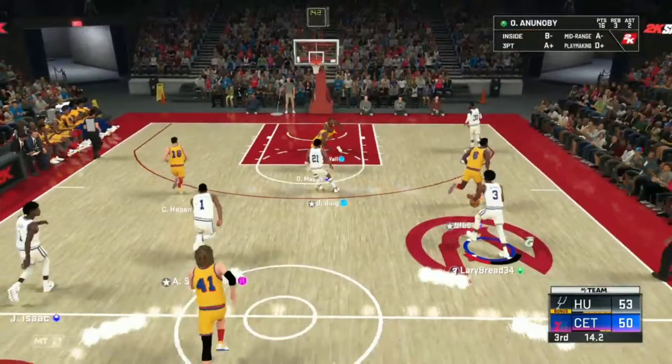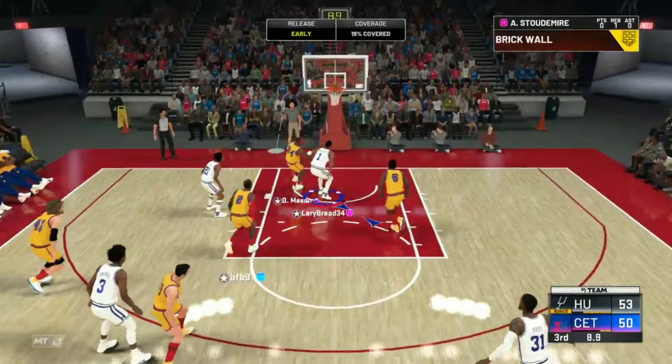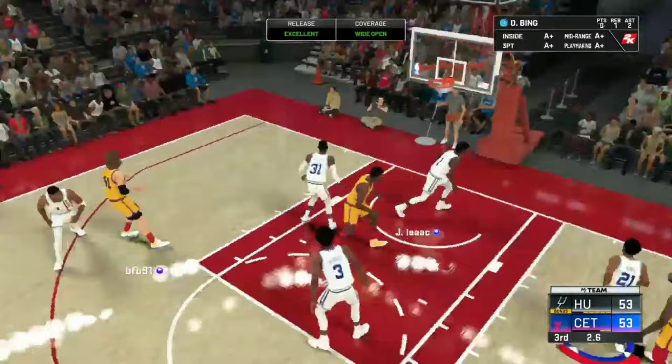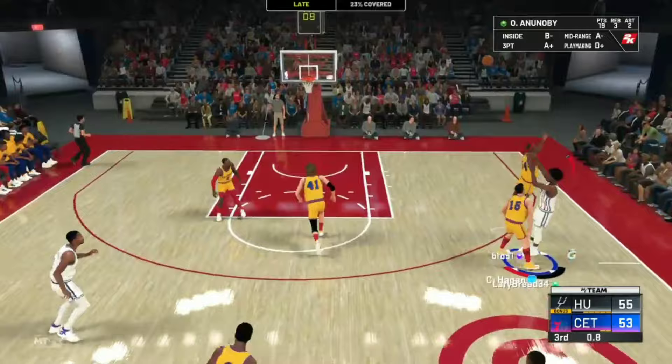Let's post him up, pass it out — OJ is open, that's in! Not a green release but it goes in. OJ is the primary ball handler now, getting the screen, going to the three-point line. Even though that wasn't a good release, don't leave him open because he has 92 three-point rating. Let's bring a double team — yes he can handle it.